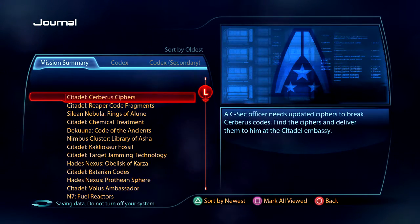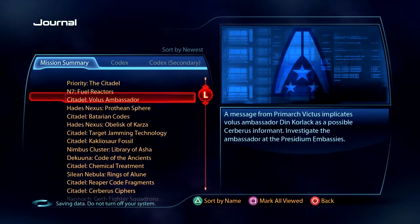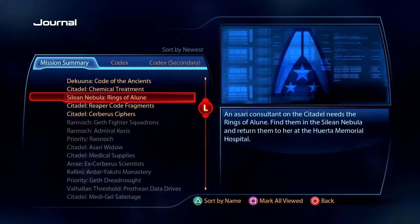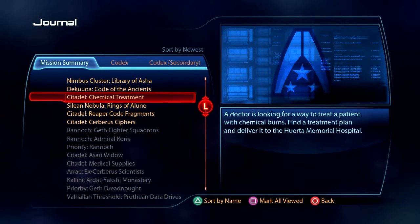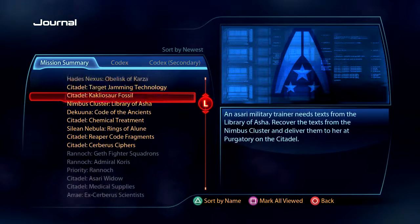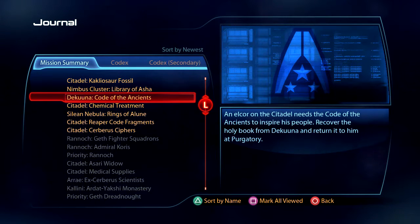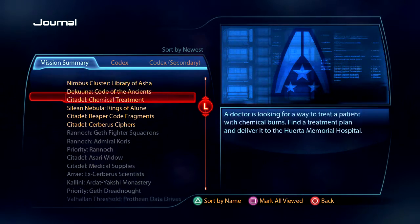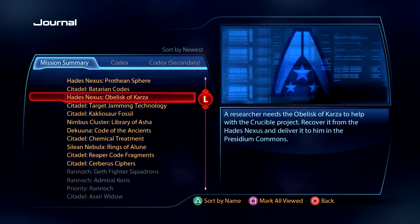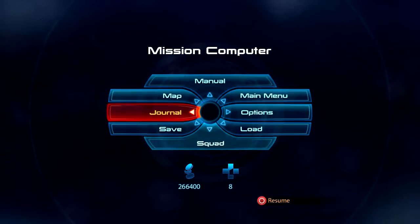Let's go back to our journal and check where we need to go. The Silean Nebula — the Rings of Elune, and the N7 reactor fuel mission is also there. Dakuna — not sure where that is. An Elcor on the Citadel needs the Code of Ancients to inspire his people, recover the holy book from Dakuna and return it to him in Purgatory. Let's go to the Silean Nebula next.